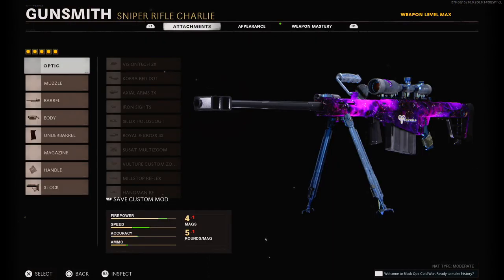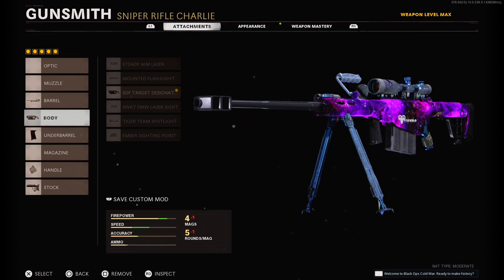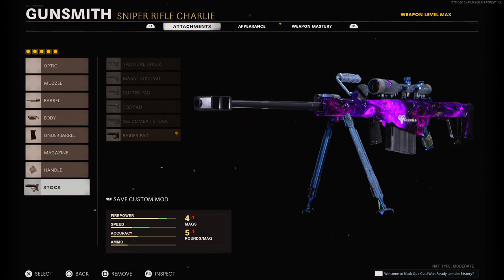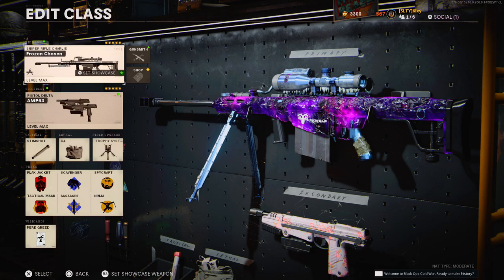As far as the attachments go, these are what just felt best for me. I used the Tiger Team Barrel, the SOF Target Designator, the Bipod, the Serpent Wrap, and the Raider Pad. I did get a nuke in this gameplay so I hope you guys enjoy, and I'll see you in the next one.